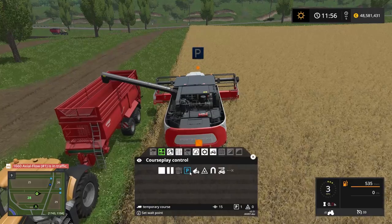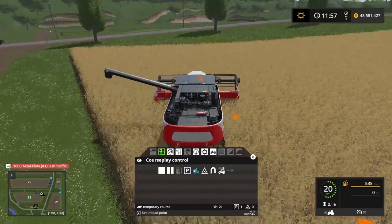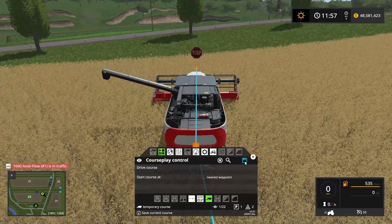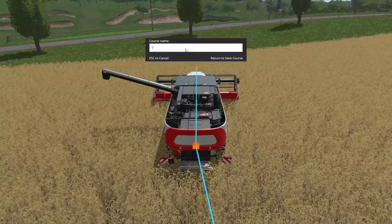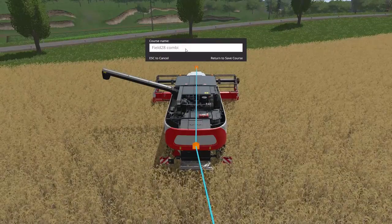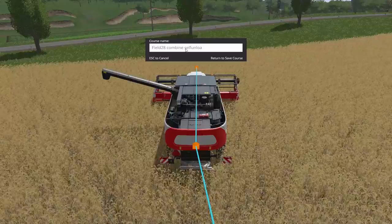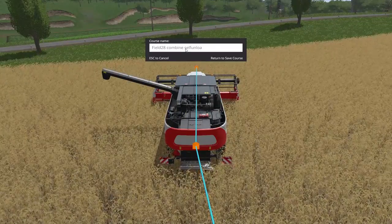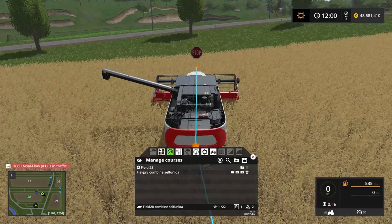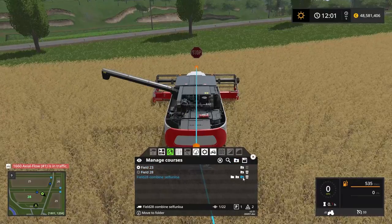We've got a waypoint there, and we're going to continue on giving ourselves enough room before we turn. We're going to start the course here and save it as field 28 combine self-unload. If we go into the globe to manage courses, we have it here. Let's make a new folder called field 28 and move this one into that field 28 container.